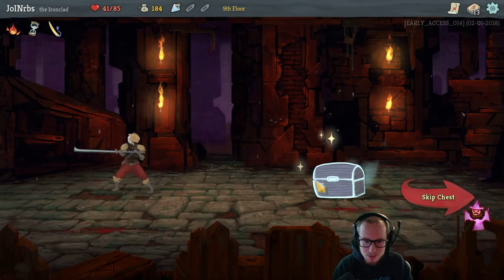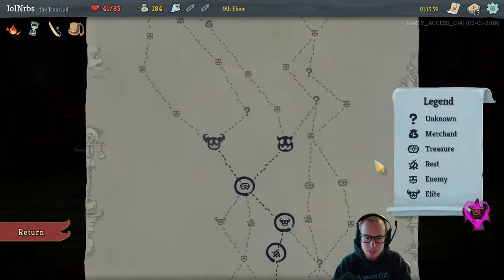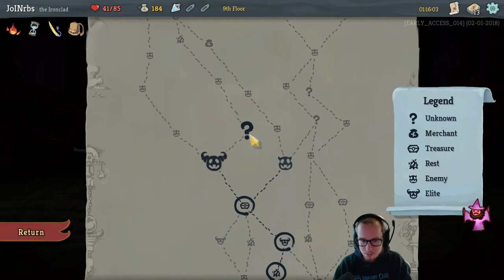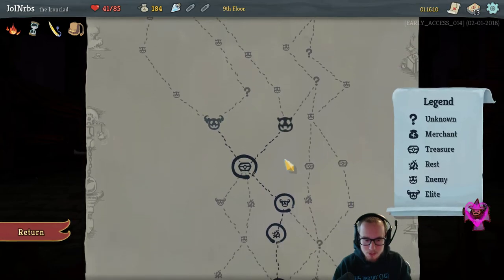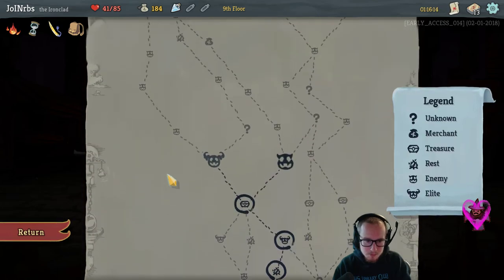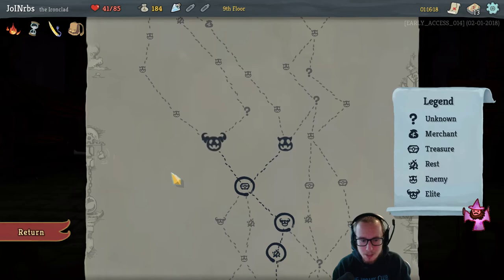Treasure is treasure — it's always the same. You go into a room, you click on a box, you get something. It would be cool if you could get more treasure somehow, and question marks can actually have treasure. But in general there's no way to get all three treasures on a path, so we generally get one treasure per act and whatever other chests we get from killing the boss and things like that.